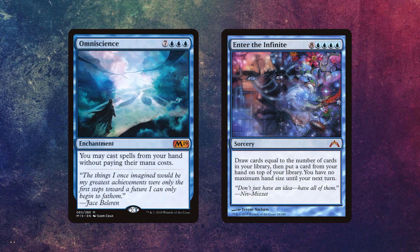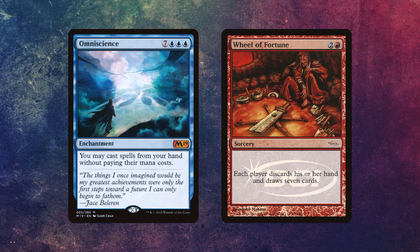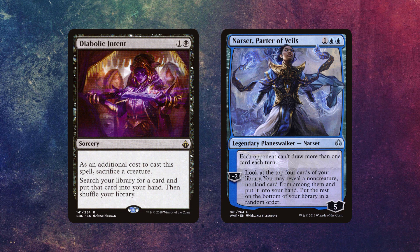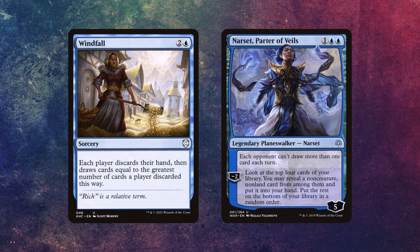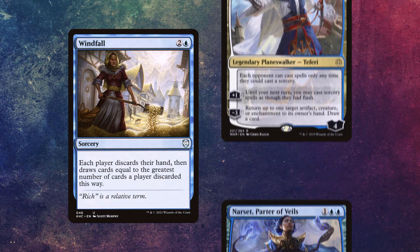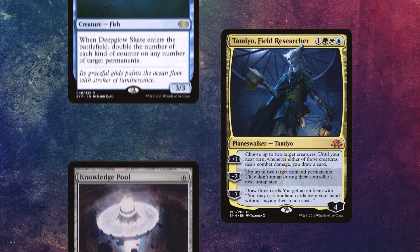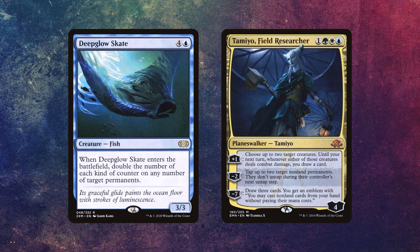You might as well also be running Diabolic Intent. With Academy Rector you crack it, grab Omniscience, and then with Diabolic Intent you can grab any spell you want. Because you have Omniscience, the sky is the limit — you can get Enter the Infinite, draw your entire deck, and play every single card. You can do Expropriate, wheel, literally anything you want. With Diabolic Intent and Arena Rector, you can get Narset, Parter of Veils, then grab a Windfall or Wheel of Fortune to wheel everyone's hands away. You can also do Thassa's Oracle along with Knowledge Pool, which hard locks everyone out of the game. Or go for the Tamiyo Deep Glow combo, as long as you have enough mana to cast Deep Glow Skate. If you have a Super Friends deck, I strongly recommend including the Rector packages.